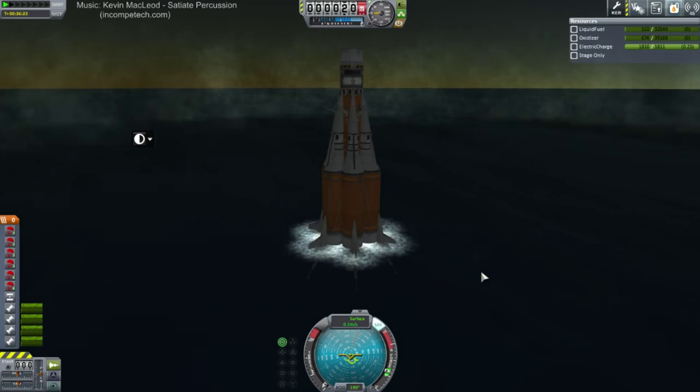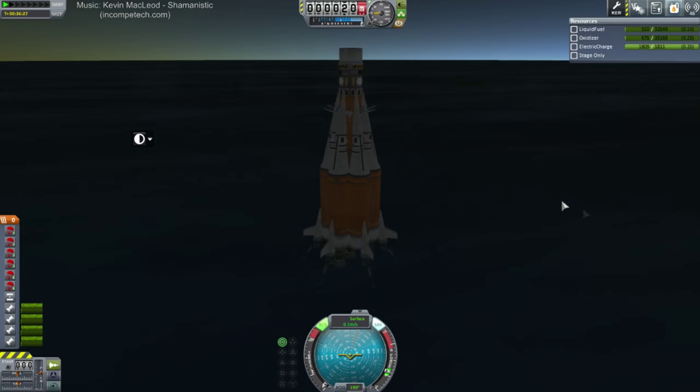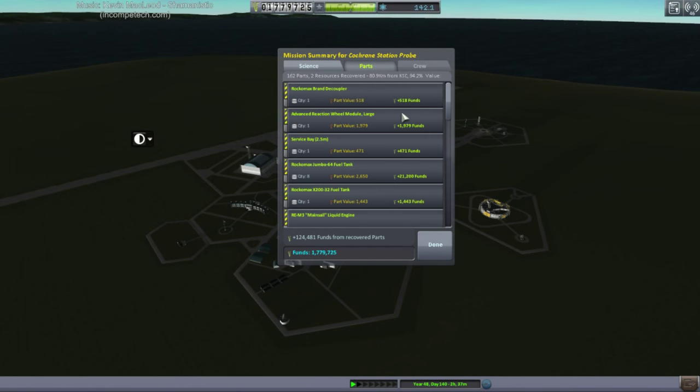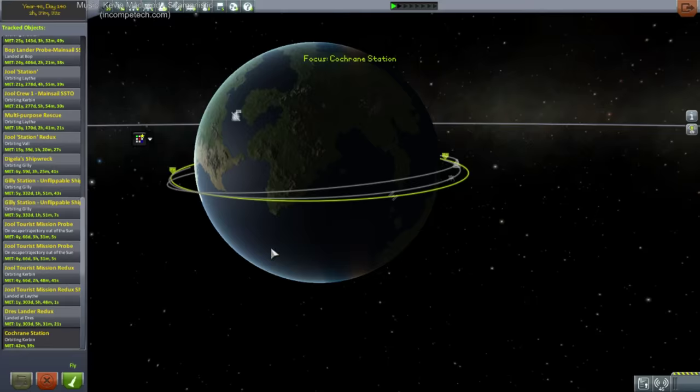Okay, we're in the water. It looks stable. Recovering vessel. 124,000 funds recovered. Let's get the station over to Minmus — Cochrane Station, a properly named station. How rare for one of my little adventures.